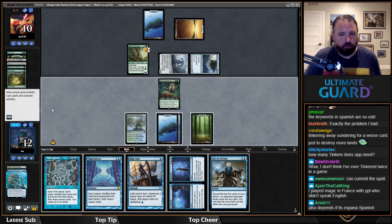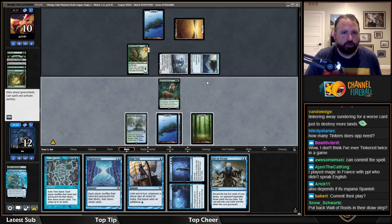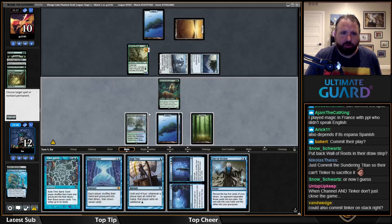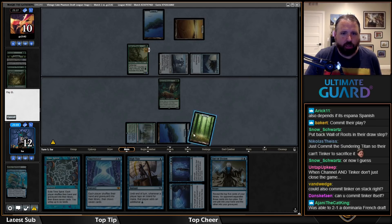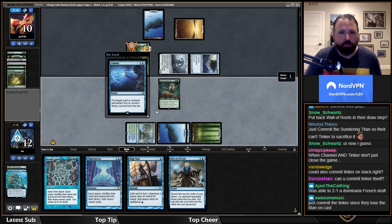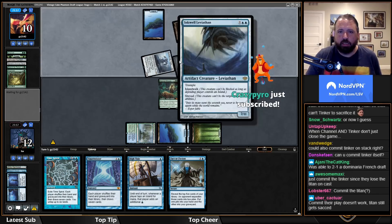I could Commit//Memory their Wall of Roots so they can't cast Tinker. I think if they have Tinker they're going to attack with the Sundering Titan first... actually, they have exactly Tinker in hand — I think I just put it back now. The problem is if I commit the Tinker they lose the Titan, then they just kill my lands and I lose to Inkwell.